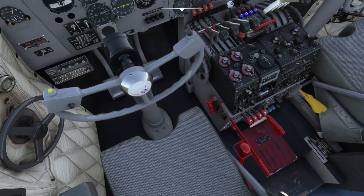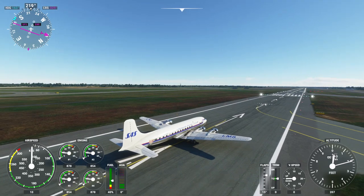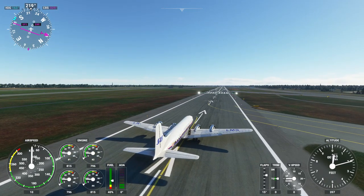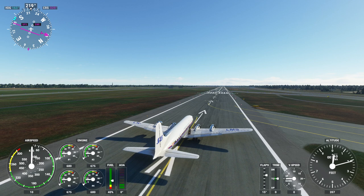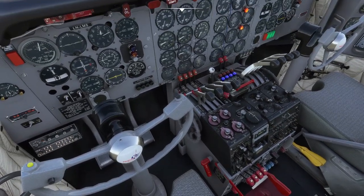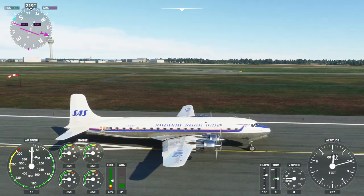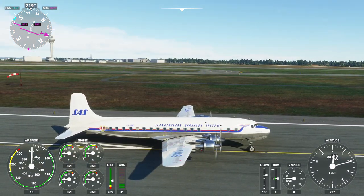Another part of gust lock is that when I move my controls, the rudder, elevator, and ailerons are not moving — the gust lock limits their authority. If you want full control surface range, you'll want it disengaged. However, it doesn't seem strictly necessary — I've actually taken off with it on.